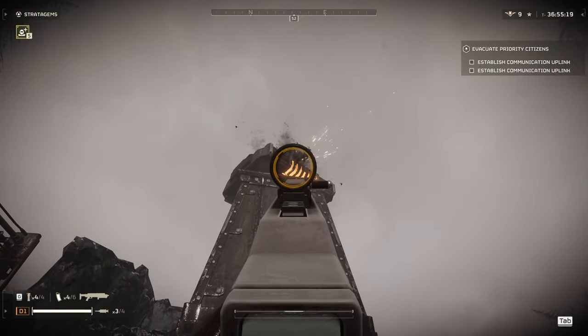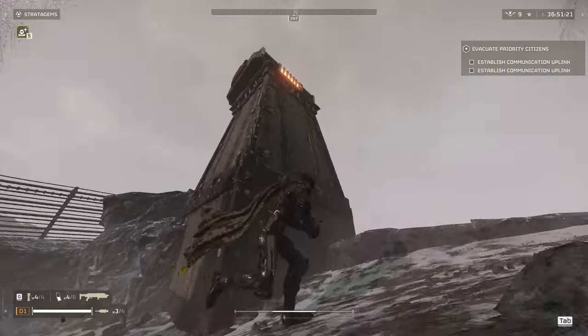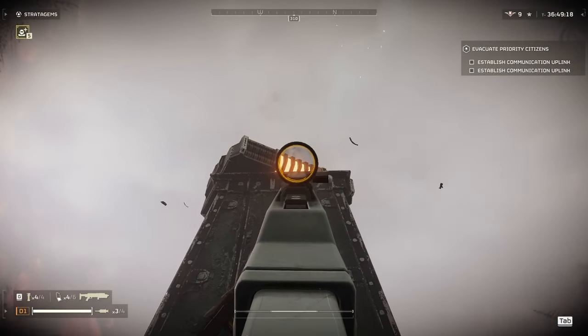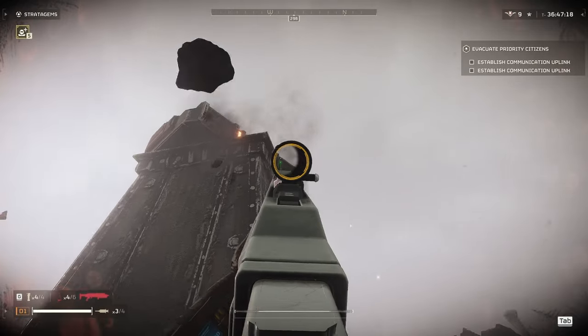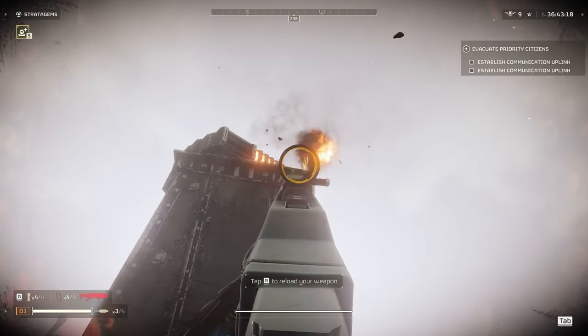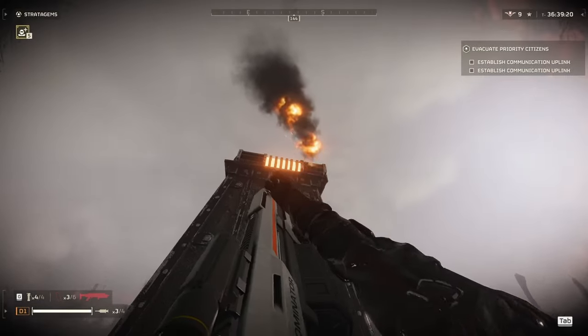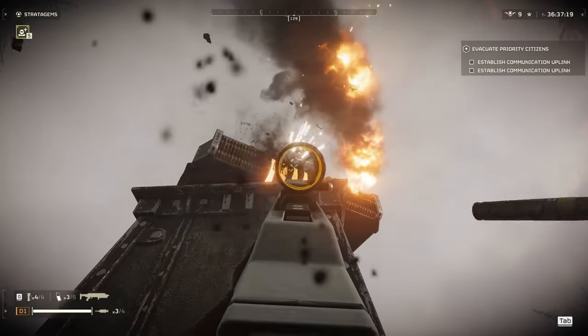Next up we have the cannon turret. While the cannon turret doesn't take any damage from the front from the Jar-5, it does have a weak point on the back. However, the cannon turret will turn while you're shooting it, making it kind of difficult to kill. You can take up to three magazines just to take out one cannon turret, so I would only do this if you're desperate.